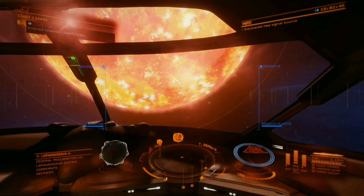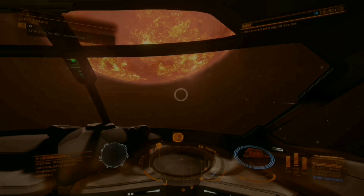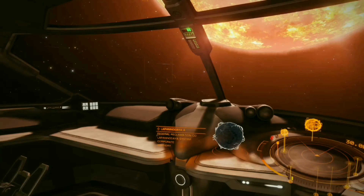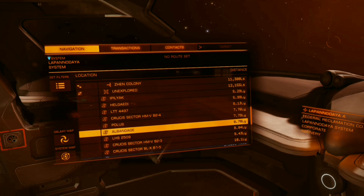Once you have arrived at your targeted location, go into your navigation tab and go to system map. If you do not see any icy ringed planets in that system, go back to navigation and select another system at random within your jump range. With any luck you will not need to jump more than three to five times to find an icy ring.